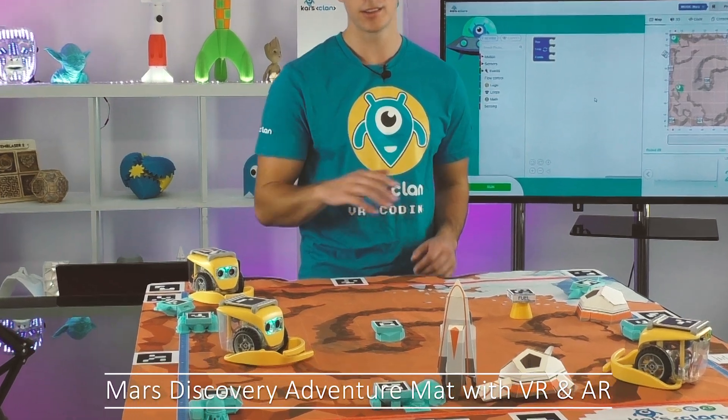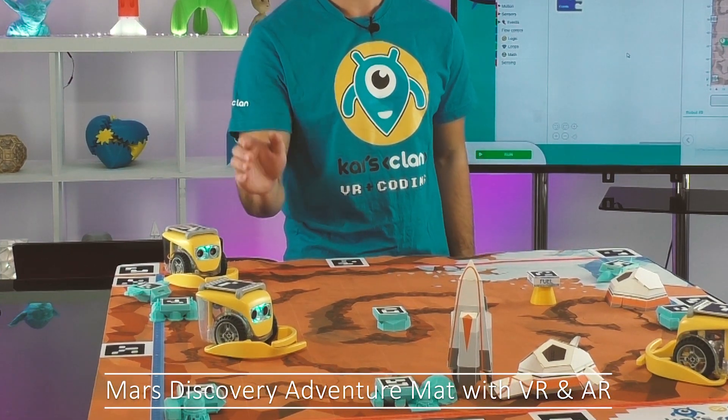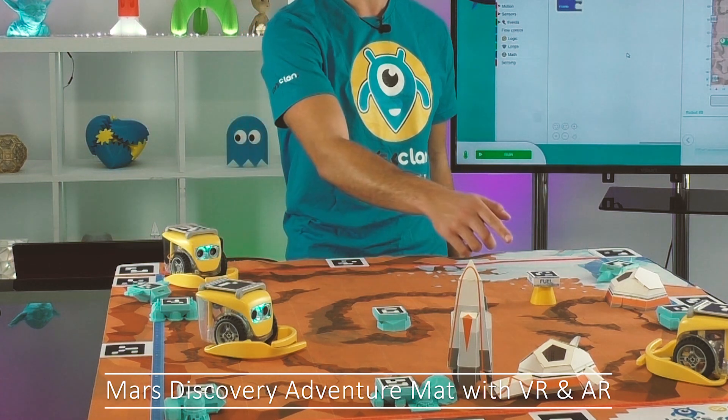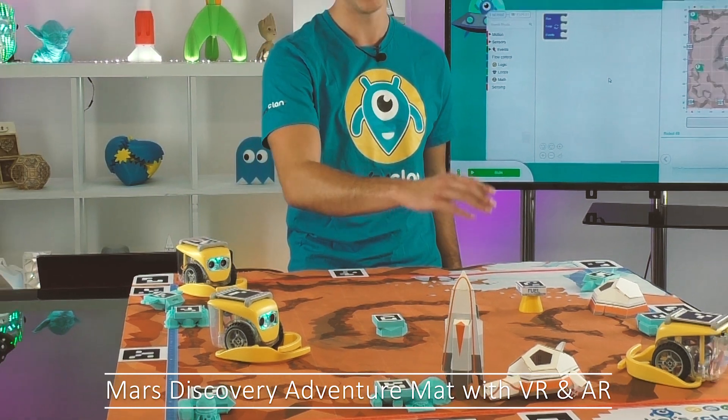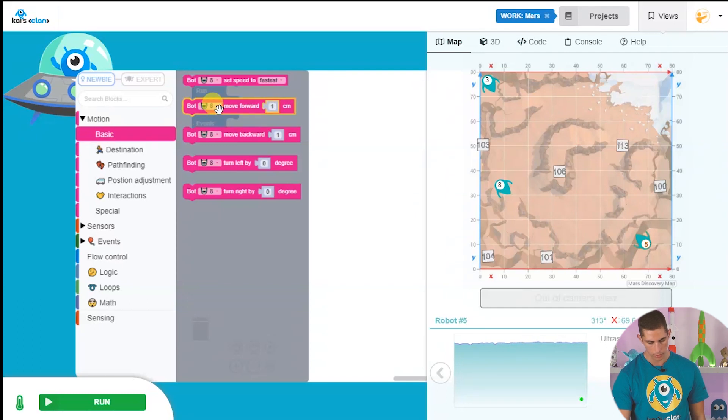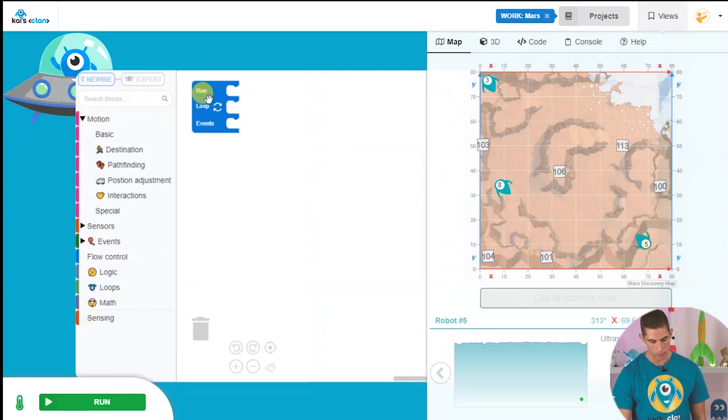It's almost time to show you our coding interface, but first this is our Mars Discovery mission. This is the rover we'll be controlling today — we need to take it around to the fuel supply crate, pick it up, and take it back to our settlement. Our coding interface has coding blocks on the left, just like Scratch or Blockly. In the middle we have our run block where we build our code, and on the right we have a real-time view of the adventure map.